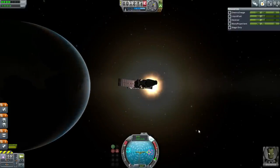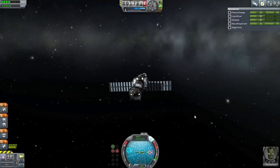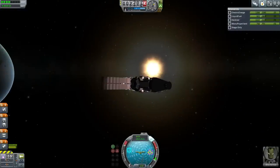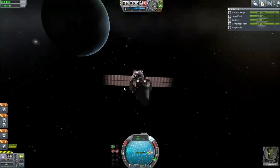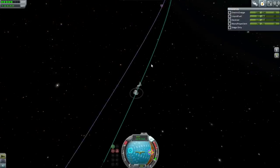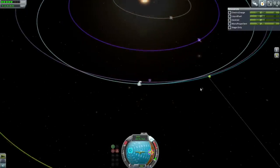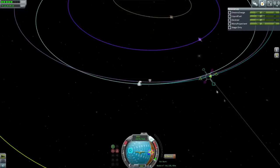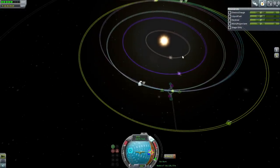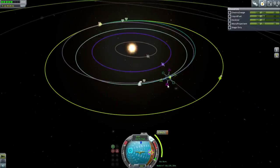Still looking more like a ship than a station, but if I'm not going to put stuff inside fairings, that's just going to be how it is — smooth nose and smooth lines means you end up with a ship-like thing rather than a station-like thing. They haven't even bothered giving me a moon station contract. I guess I was far enough ahead in this series that they thought it would be trivial. Maybe we should just focus on interplanetary missions.